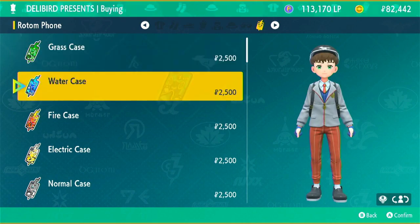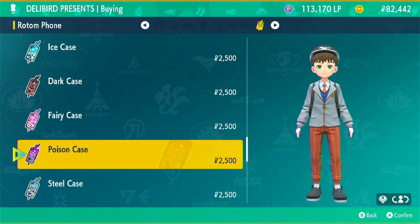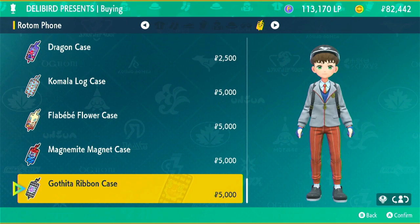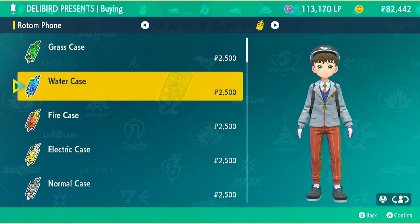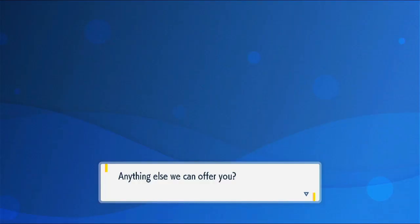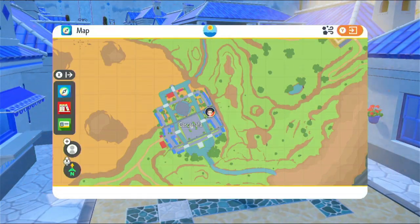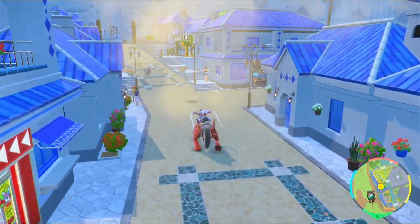Rotom phone cases - those actually look sick, look at them. All the different types for cases. It's very tempting to get one of those actually, but I don't know which one I would get. I kind of wish there was like custom phone cases for this, so you could set up - like even if this was just stickers that you put onto the phone case or something. I guess that wouldn't really work though - this is Pokémon with online play, it's a dangerous combination of things. Anyway, let's go have a look at the other gym here and see what we can do there.